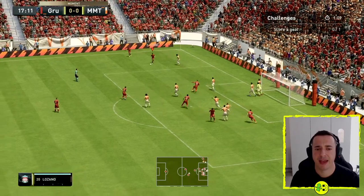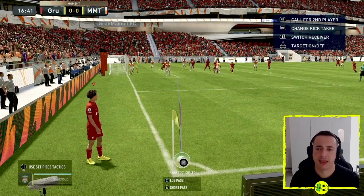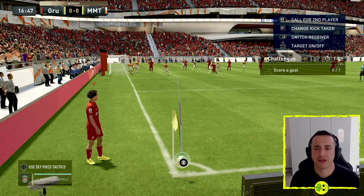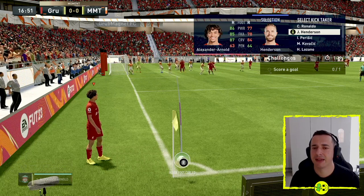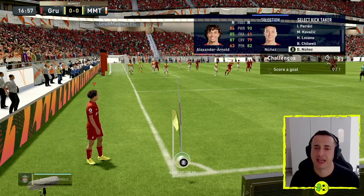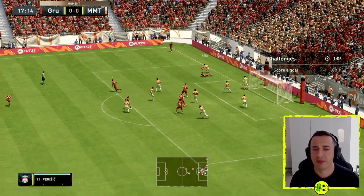That would be X on PlayStation. The other thing you can do is change your kick taker. If you hit Right Trigger, someone else will come and take the kick. Hold that down and you can choose from different players and see who's good for what — curve obviously means they'll do a good curve. Alexander Arnold is about the best I've got here.